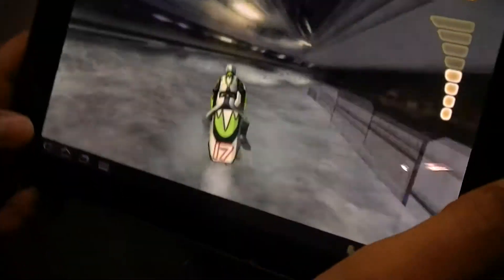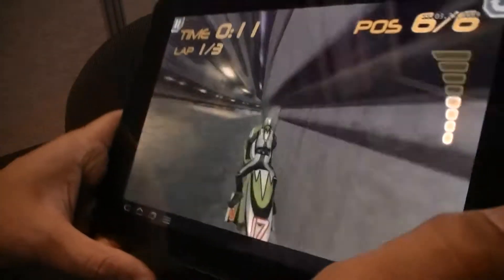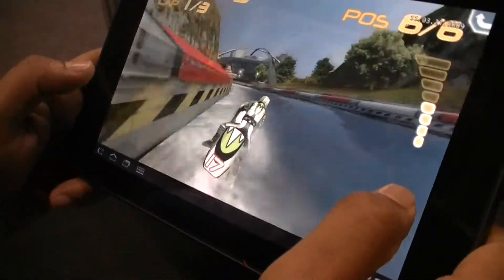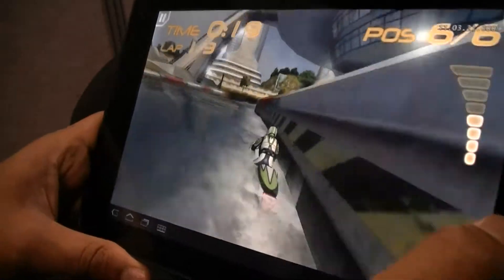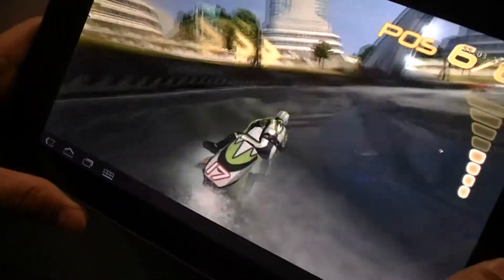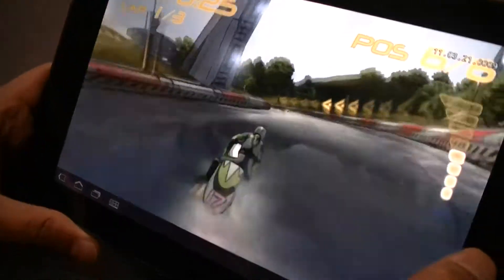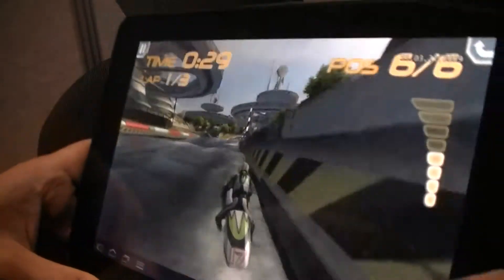As you can see, the waves are all rendered in real time and they change based on how fast you go, whether you accelerate or brake. You can see all the reflections appearing on the waves, and these are all being done in real time. The gameplay is really smooth — you're getting 30 plus frames per second. It's a great experience on a tablet device, a console class gaming experience.